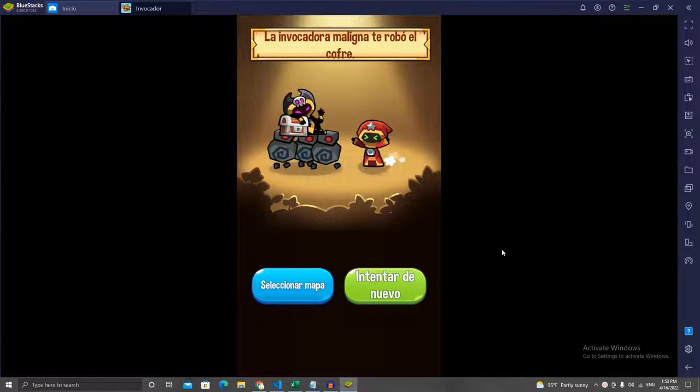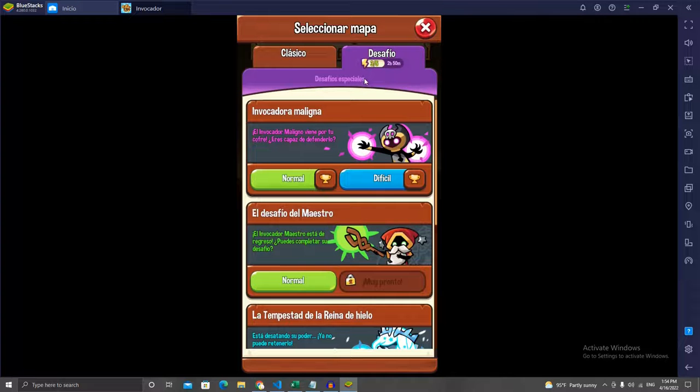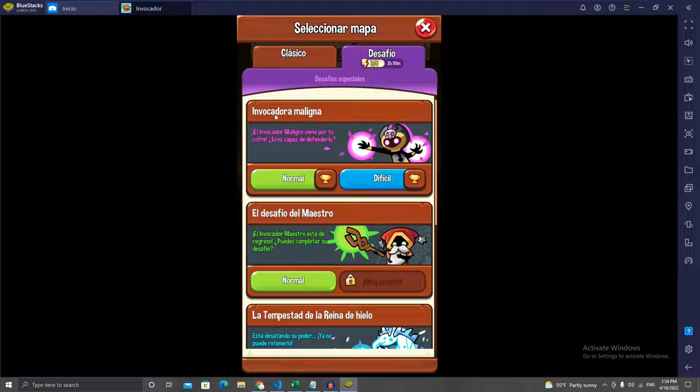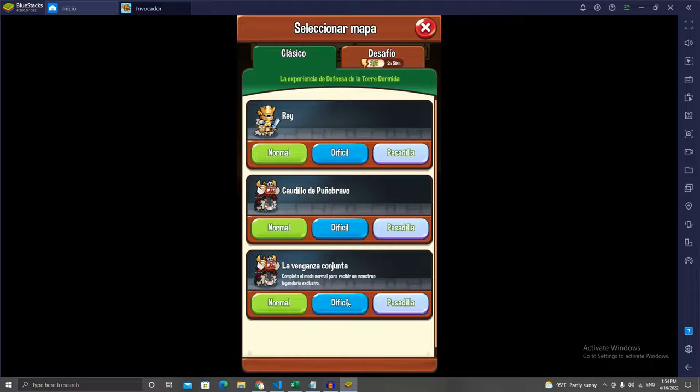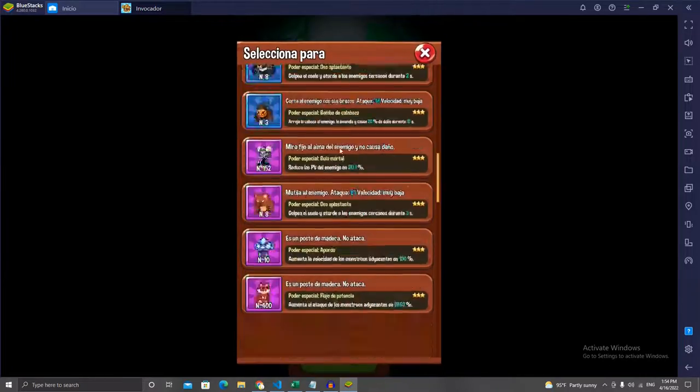Before I show you how I made the bot for this game, I want to show you what the mechanics are. So basically, we have two game modes, which is Classic Mode and Challenge Mode. On Classic Mode, we're going to be looking at Joint Revenge Hard Mode. And on Challenge Mode, we're going to be looking at the Evil Summoner on Hard Mode. So basically, Joint Revenge on Hard Mode is the fastest and best way to obtain rewards. I haven't tested it out myself, but apparently that's the best way to get rewards. Let me just arrange my monsters and I'll be back in a minute.